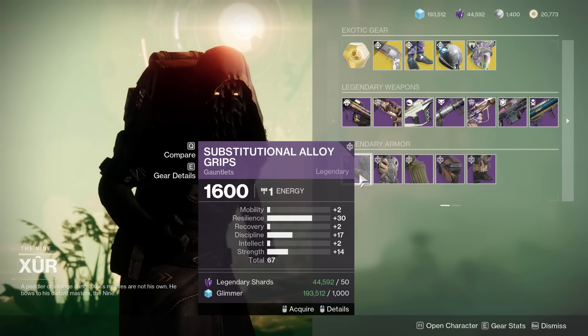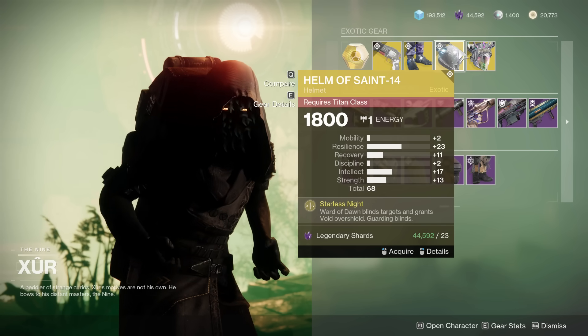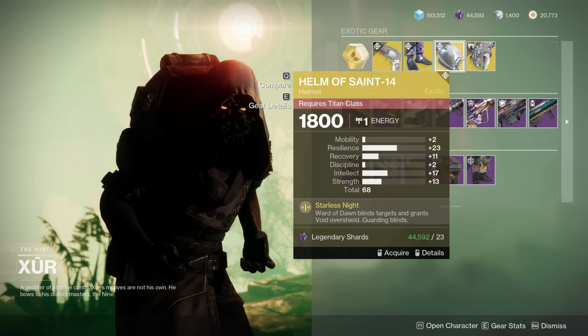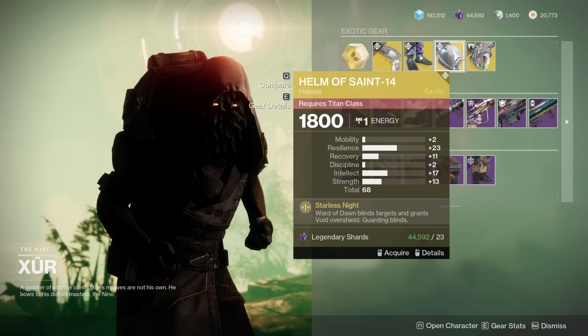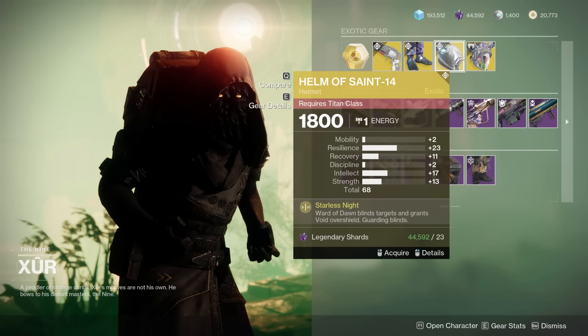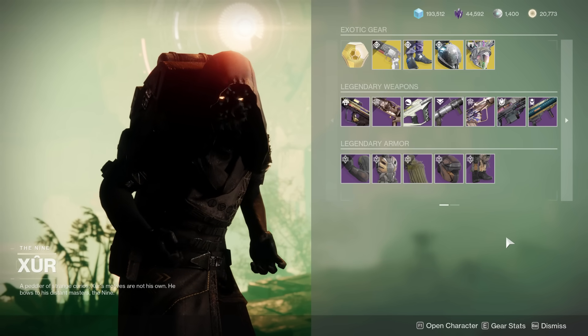If you're a Titan, probably pick up this Helmus 814 as well. Not the most meta, guys — I know the Helmus 814 isn't super meta, but I've whipped it out on occasion. It does massively improve the effectiveness of your bubble, and keeping an overshield when you go out of the bubble is huge. Overall, some pretty good armor this weekend, guys.